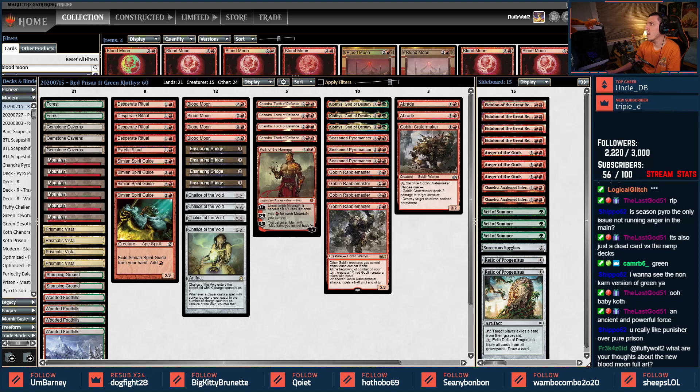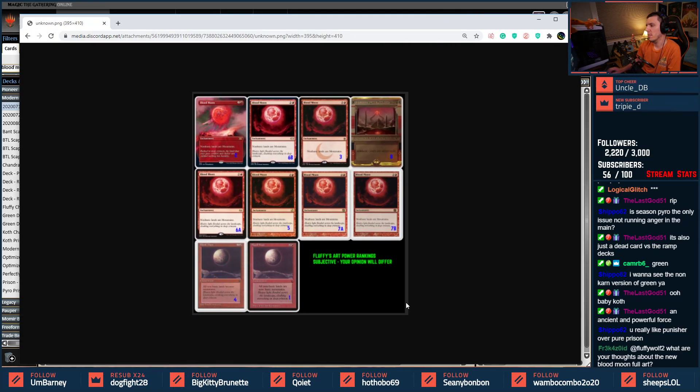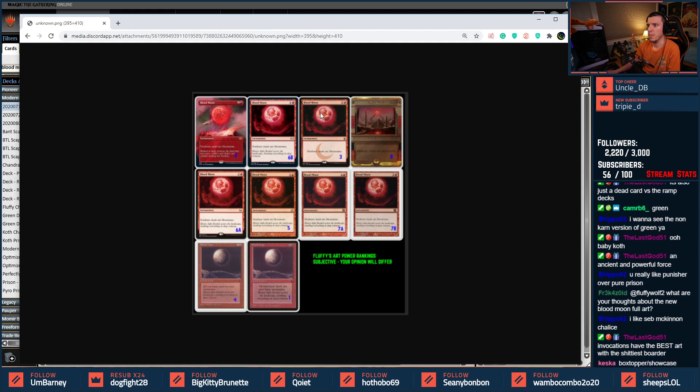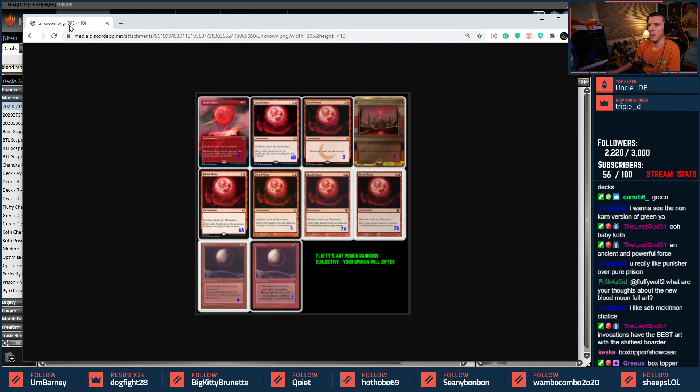These are my power rankings of Blood Moon art. Number one is the dark black border. Number two is the box topper. Number three is the dark insignia on M25 because you have to pick this art. Number four is Chronicles Blood Moon. Number five through seven: five is the original frame art, six is the newer art, and eight is the one you can't read.